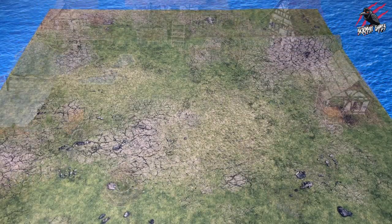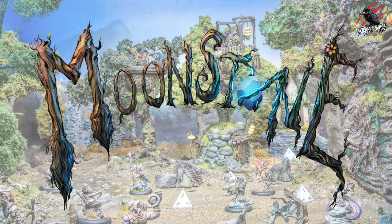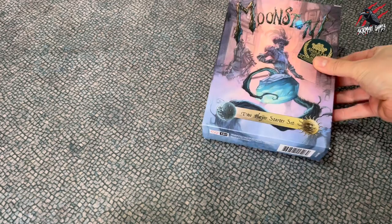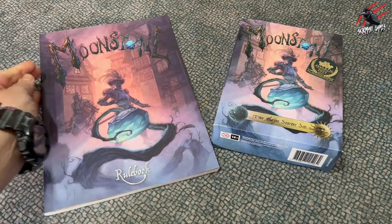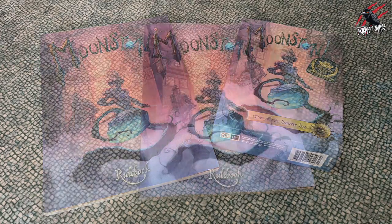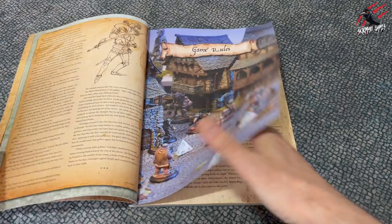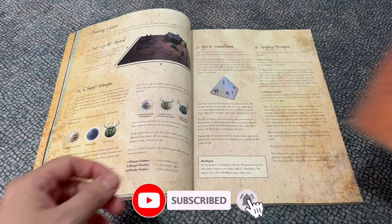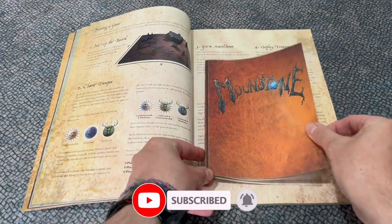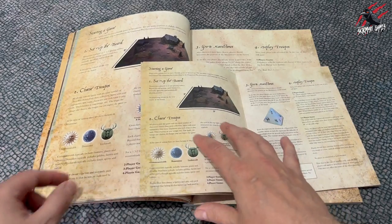Hey, welcome to Tabletop Skirmish Games. I'm Lee and in this video I'll be showing you how to play Moonstone the game by Goblin King Games. Throughout the video I'll be using all the contents from the two-player starter set and also the Moonstone rulebook. If you'd like to follow along with the main rulebook then all the game rules are from page 15 through to page 37. All the rules are also available in the starter set in this handy A5 version and it's exactly the same content.